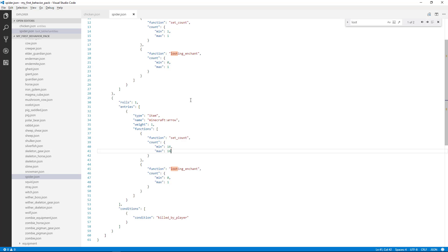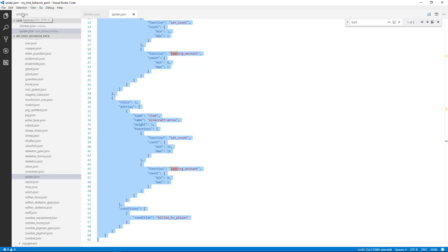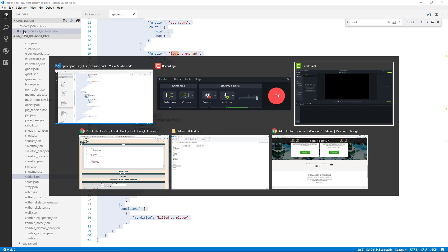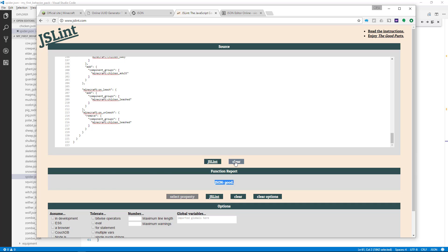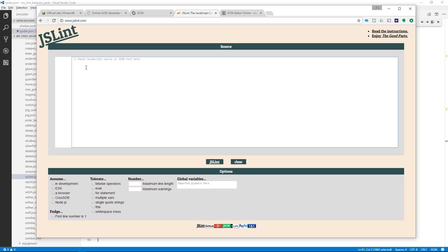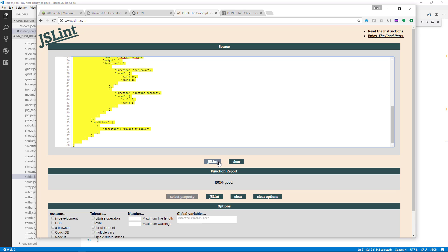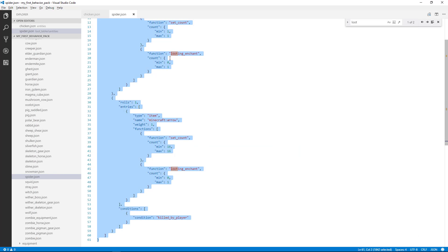So I'm going to go ahead and save that, and then we'll check the JSON in the linter. So let's go to Select All, and then Copy. Go to our linter, clear the last code that was in there, right-click, say Paste, and then Lint. And there we go — it's good to go. So let's go back over here, make sure it's saved. And now our behavior for the loot table is defined and ready to go.